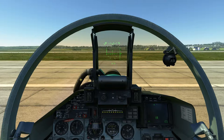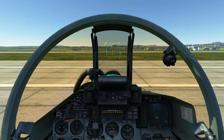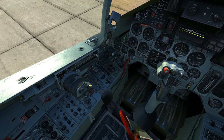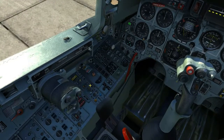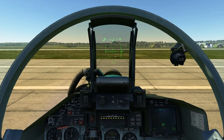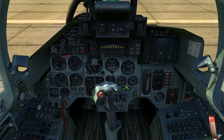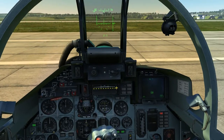I believe we are all set to start our engines. Before you start, make sure your throttle is in the full back idle position — pull the slider all the way back. Then press Right Alt plus Home to start the left engine, and Right Alt Control plus Home to start the right engine. That's the engine startup and the sound of the APU kicking in.